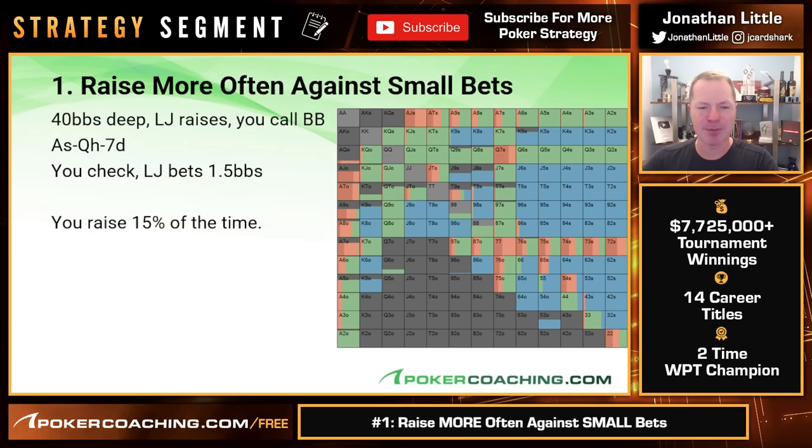Let's take a look at another example: 40 big blinds deep, low jack raises, we call big blind, ace-queen-seven. We check, they bet 1.5 big blinds. Notice again we're raising 15% of the time. On ace-queen-seven, though, we don't have a whole lot of logical draws. The only logical draws are king-jack and king-ten, and those can actually win at showdown sometimes. And if we check-raise and get jammed, it's an annoying spot where we'd have to fold.